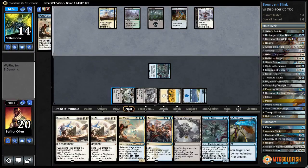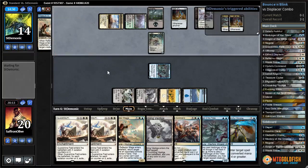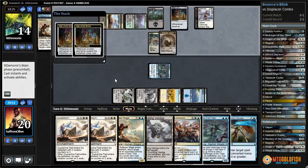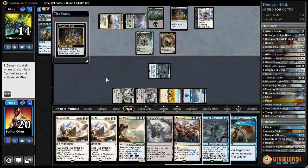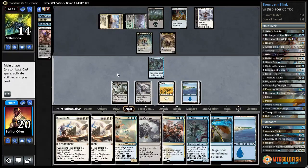Mills a Reflector Mage - our opponent is getting their lands now. One two three four five - we'll actually be up to six mana, so we could Quarantine Field two things next turn if our opponent plays something big and threatening like a Siege Rhino. Catacomb Sifter - that shuts down our offense for the moment. Mills Disdainful Stroke, another Displacer. Island - what do we do here?